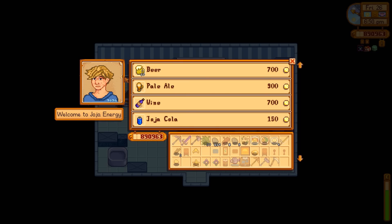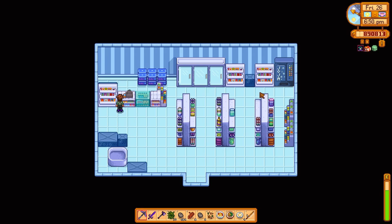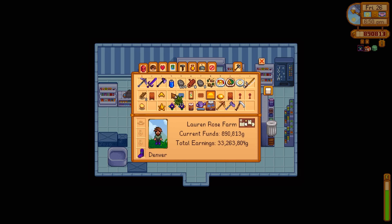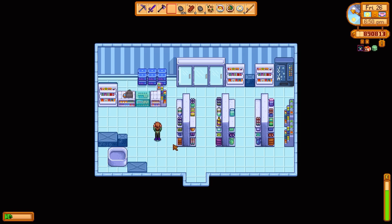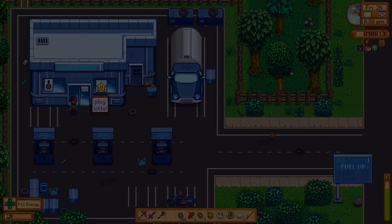And there's our new character Sam! We're actually not talking to Sam — unless he's invisible. But this is the new character Sam. He looks like a spawn of Pam — I think you guys might agree. So we can buy beer, we can buy pale ale, we can buy wine, or just an innocent little Joja Cola. I'm thirsty for a non-alcoholic beverage. Again, I'm a teacher — my students are watching. All I drink is cola ever.